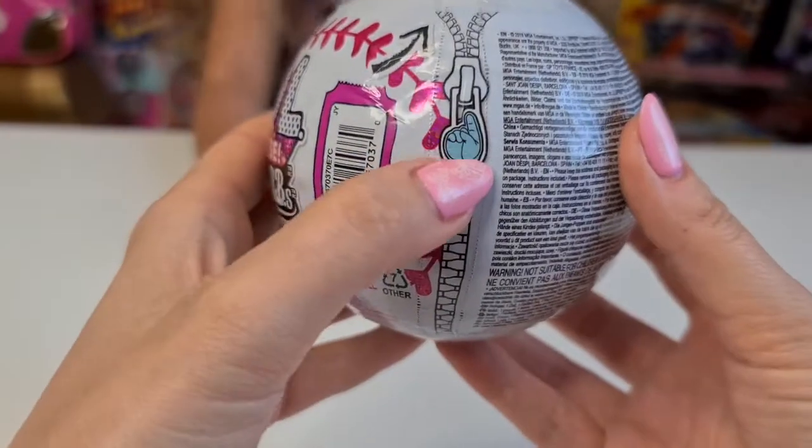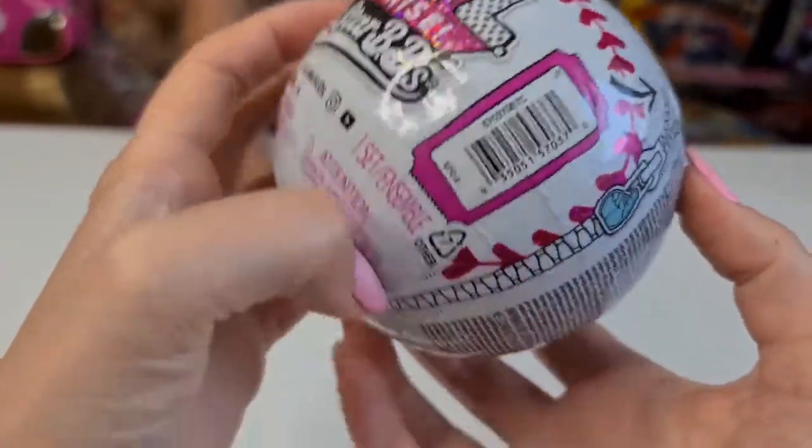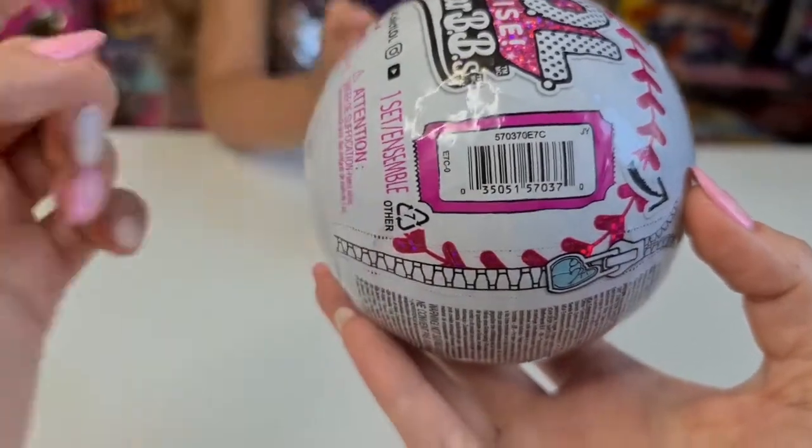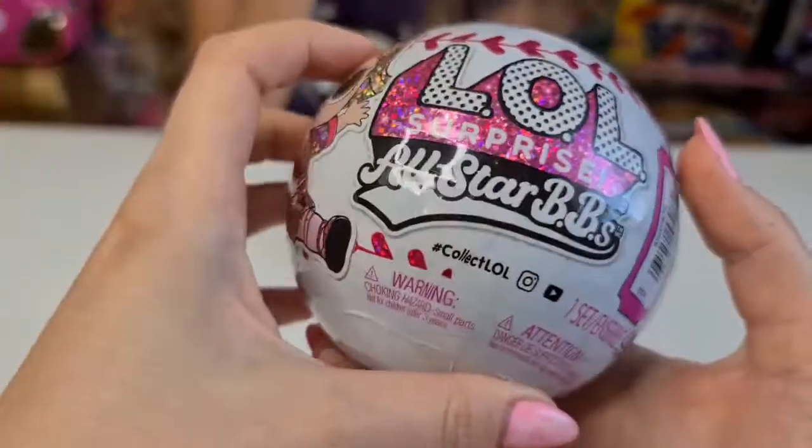These are really great and I really like this number one sign here on the zipper. This is the code for them - we are going to weigh them, so if you have this code on them, then the weight hack will work for you.